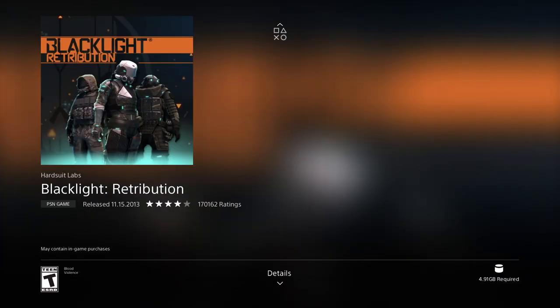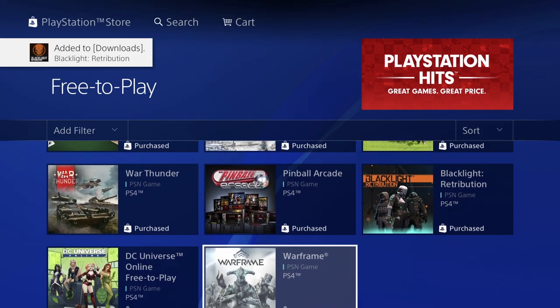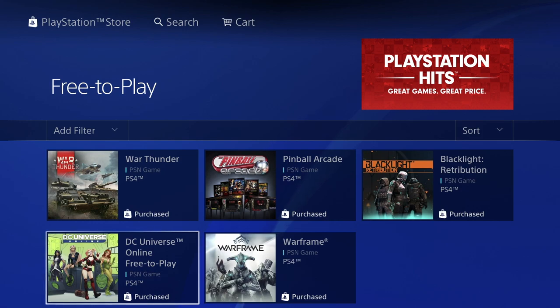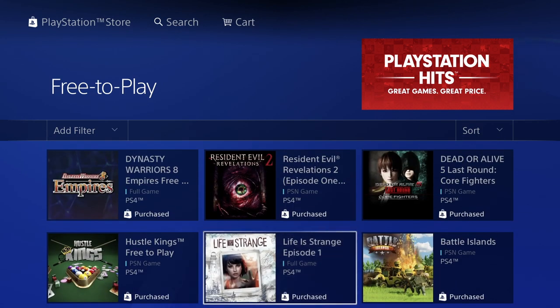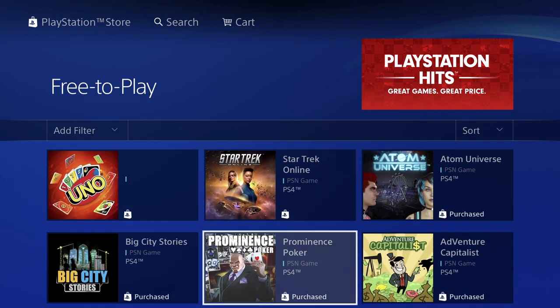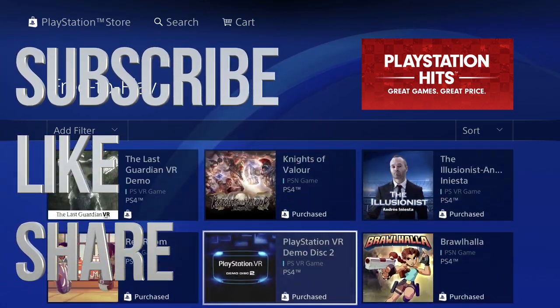Here we've got one of our last games — Blacklight — at only 4.91 gigs. Let's download it. You shouldn't have to wait too long; for slow internet maybe 30 minutes, for faster internet just a couple of minutes. We already have a video on Warframe and those other games, so we don't need to cover those now. That would be it for this video — if you have any comments or questions, write them in the comments below. Don't forget to subscribe and rate, thank you!